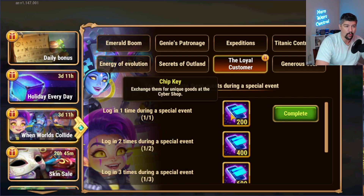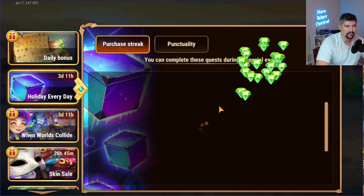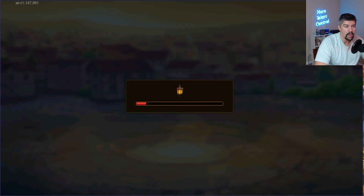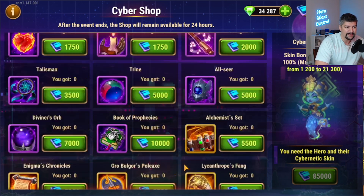There are a bunch of tasks that are going to reward you these chip keys. Just logging in, you're going to get free emeralds and you can get some cosmetic stuff for buying things — buying emeralds, skins, VIP, or anything. But that's not why you clicked on the video. You probably clicked on the video to figure out if the Cyber Skin Plus is worth getting and what things to get from the cyber shop.